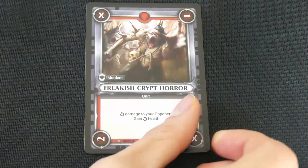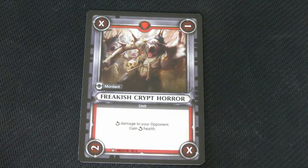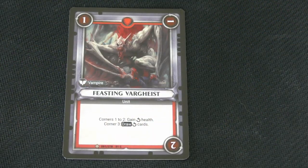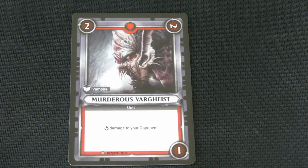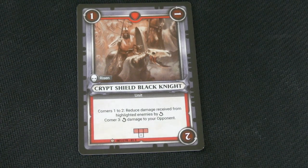He is the Ravenous Crypt Ghoul — you do that much damage to your opponent. The first time not much, but it goes up by 1 each rotation. This one is the Freakish Crypt Ghoul — damage to your opponent and gain that much health. Corners 1 and 2 gain that much health; Corner 3 draw that many cards. Here is the Crypt Shield Black Knight — Corners 1 and 2 reduce damage received from highlighted enemies, Corner 3 deals damage to your opponent.